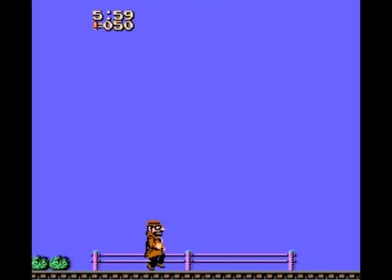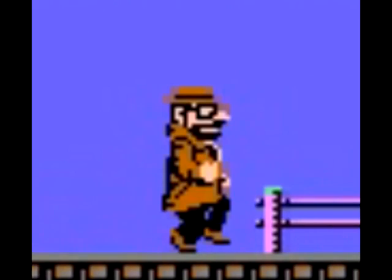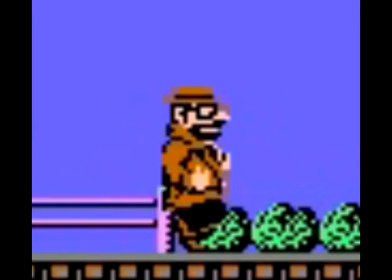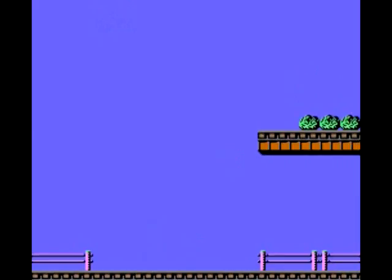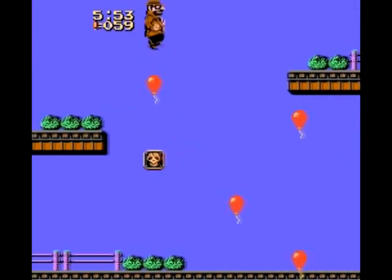Gumshoe actually means detective, and I'm glad I cleared that up, because looking at this character, he looks like a Subway flasher if it wasn't for the pants. So the story in Gumshoe, like it matters, is to rescue your daughter from King Dom, in exchange for five Black Panther diamonds.